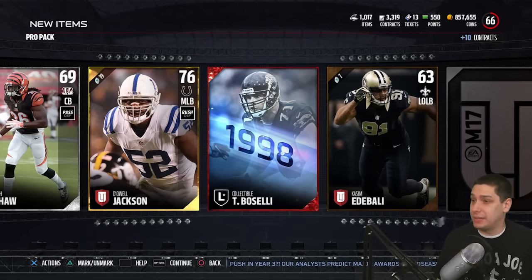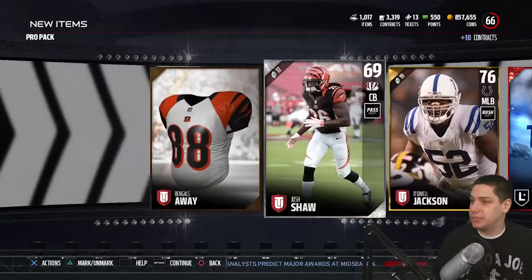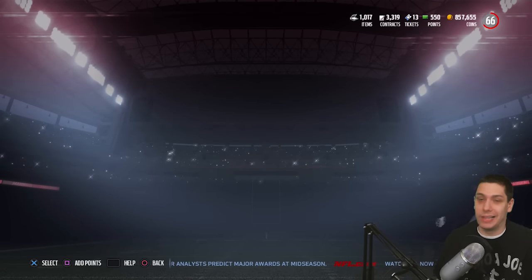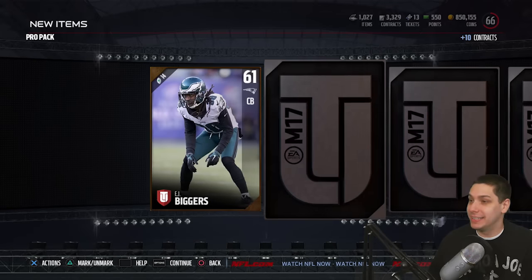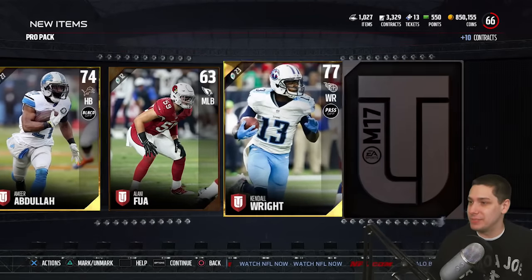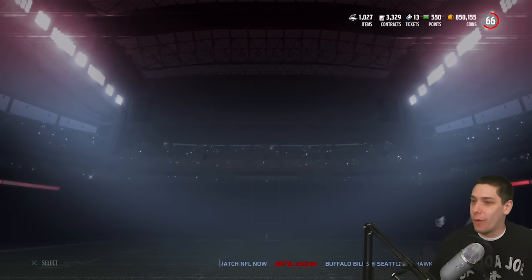That's definitely something we can use, or at least sell at bare minimum. We get a DeSean Jackson there — that actually caught me off guard, at first I thought I pulled the Tony Boselli, but it was not to be. CLIQUID is not pulling any limited edition elite players this year — I'll tell you that much. I don't know why, it just is not happening for me. Let's keep scrolling through and try and pull something decent. We get an Amir Abdullah — not really anything spectacular. A Kendall Wright — not anything great there either.